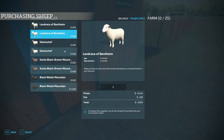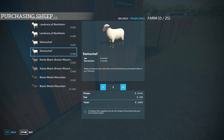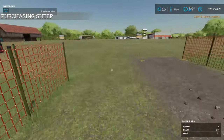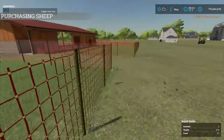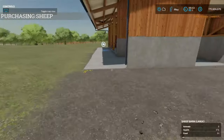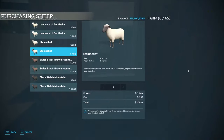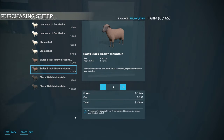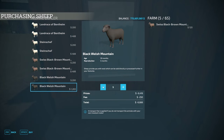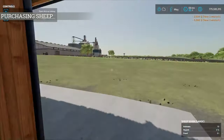We can do the same thing for the other pens. If I walk up to another pen and open the animal dialogue, there's no visual difference between the different breeds either. If I put five of those into the medium pen, and then go over to the big pen and open the animal dialogue there, we can put five of each breed in there as well. You can adjust this however you want. All right, so we've got some sheep in there.